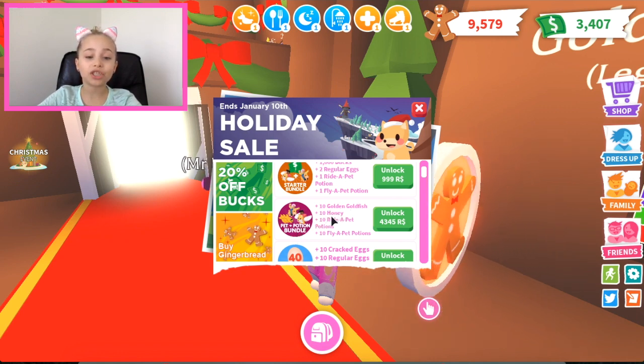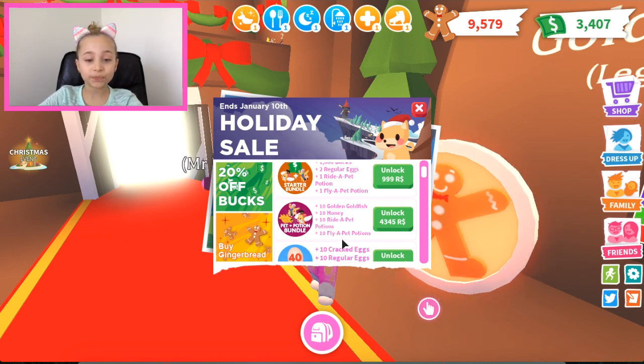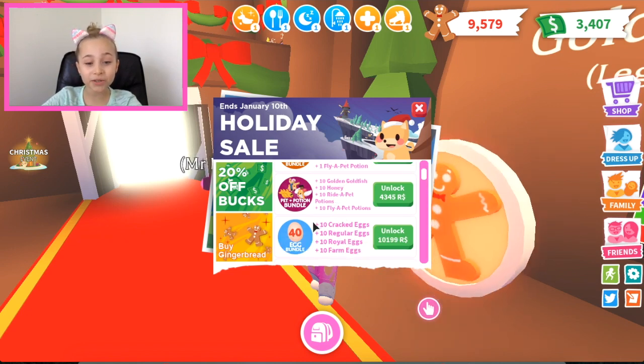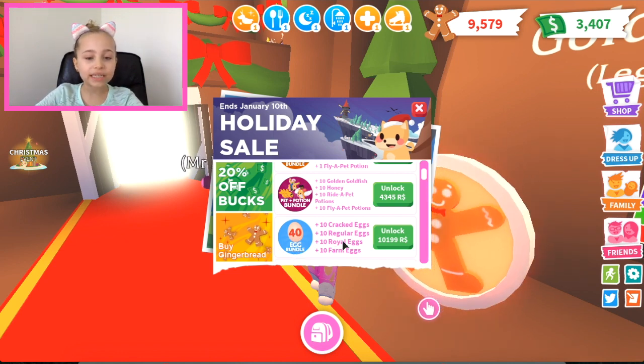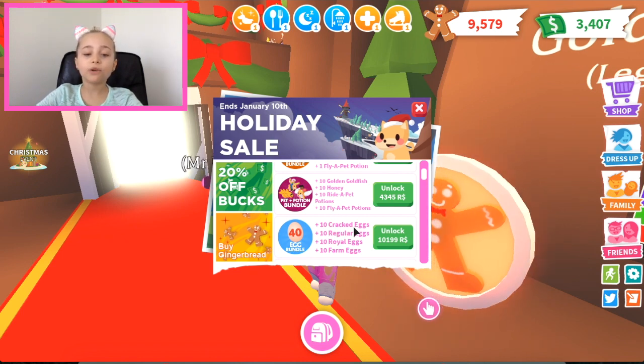And 10 fly pet potions. Then there's an egg bundle where you get 40 eggs total — basically one of each egg: 10 cracked eggs, 10 regular eggs, 10 royal eggs, and 10 farmer's eggs.